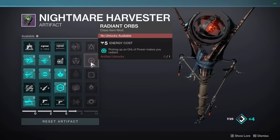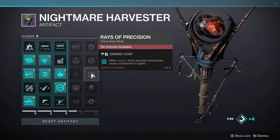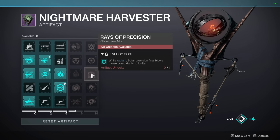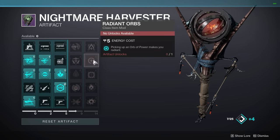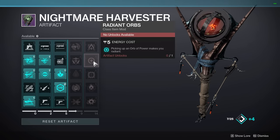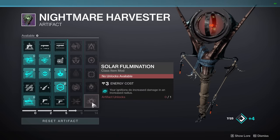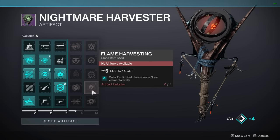My personal pick — and keep in mind I'm going for a healer build trying to have healing and radiant up at all times — is Radiant Orbs first. Radiant increases weapon damage and more. But there are other great options: Rays of Precision makes solar precision final blows ignite targets, and there's a Solar 3.0 fragment where whenever a target ignites it spreads scorch — and after enough stacks of scorch they ignite again, spreading more scorch, creating explosions after explosions. There's a lot of customizability here. Look through it; if something seems interesting, get it. All of these column five perks sound like they're going to be very, very good and tie in perfectly with Solar 3.0.